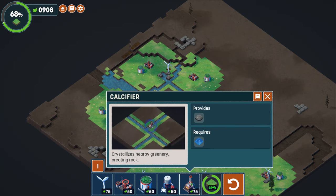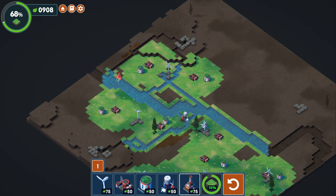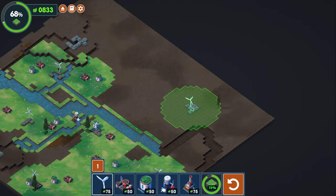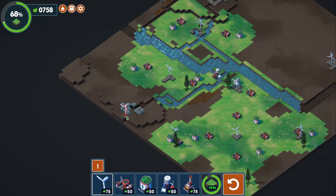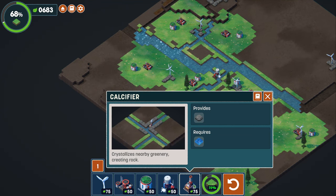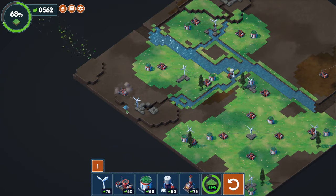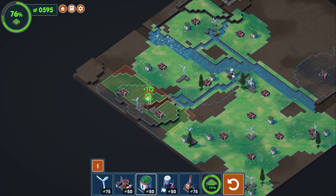Back up to 908. Calcifier — crystallizes nearby greenery creating a rock, so that can make rock for the purpose of electricity. Well, this place here is devoid of any power, so let's go ahead and place a couple things here. I don't know if I want to use this calcifier — I don't really need the rock anywhere in particular. I mean, I guess we could do something down here. Put that down there. Definitely missing out there if I do that.